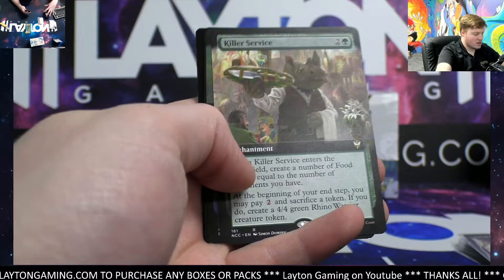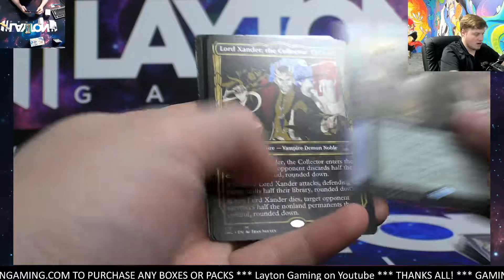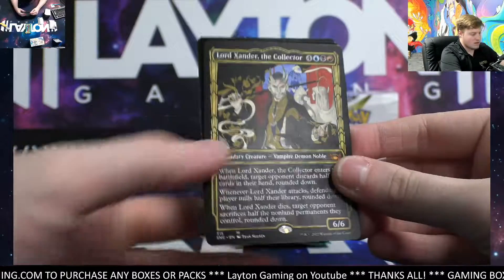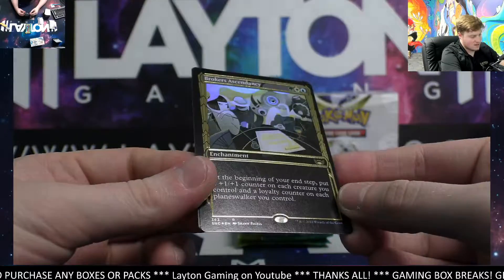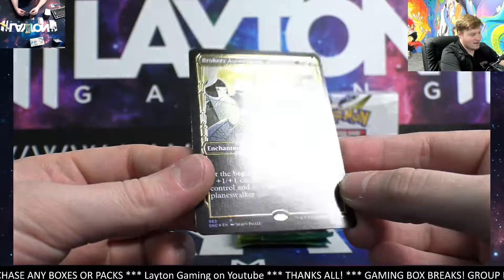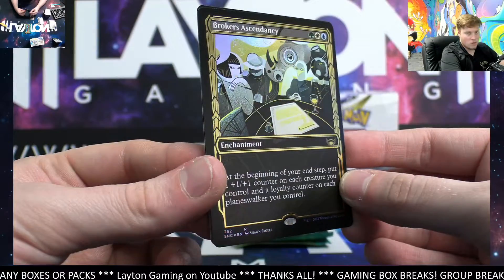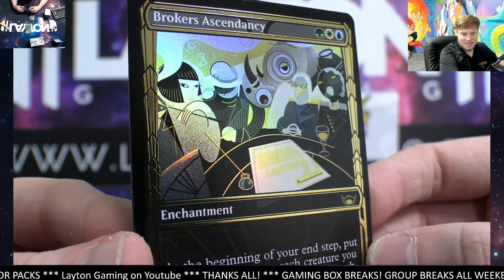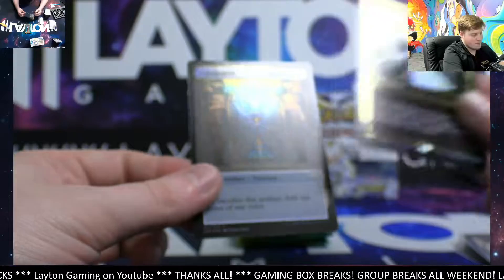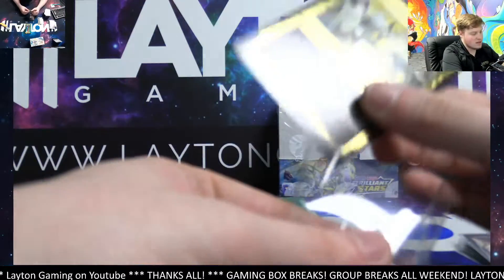We've got a Rhino — look at this guy, Killer Service extended, Cut Your Losses. There he is, Lord Xander the Collector non-foil. And a Broker's Ascendancy — check that out, that is a rare gilded foil! That card design is cool, check out the art. Nice hit there, little bit to go on the collector.